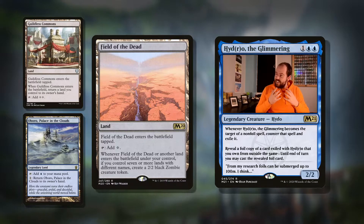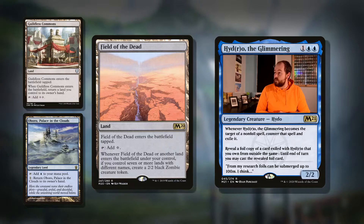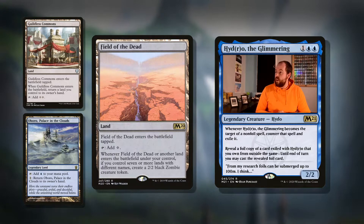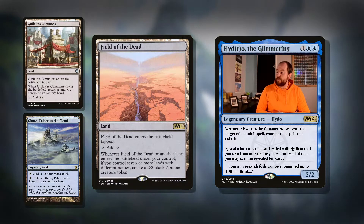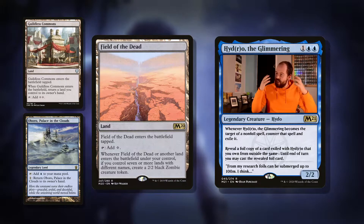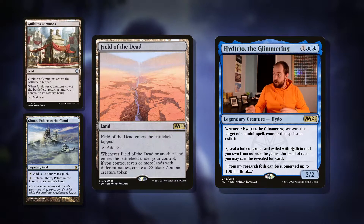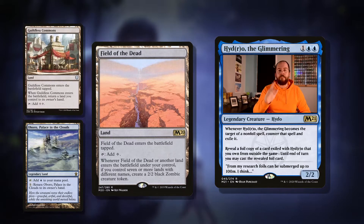Then we've got Field of the Dead, which is fantastic with all of these interesting lands. Enters the battlefield tapped, taps for our colours. Whenever it or another land enters the battlefield under your control, if you control seven or more lands with different names, create a 2/2 black zombie creature token. With these bounce lands — or the Karoo lands as they were called — we can just get an absolute army of tokens. Using our commander's ability on our opponent's turn, we can create a blocker. Absolutely fantastic. Field of the Dead — amazing card.